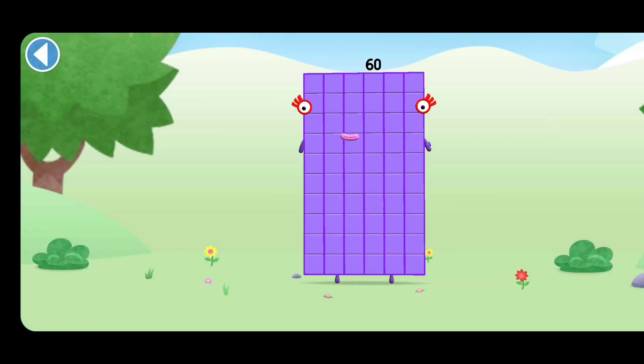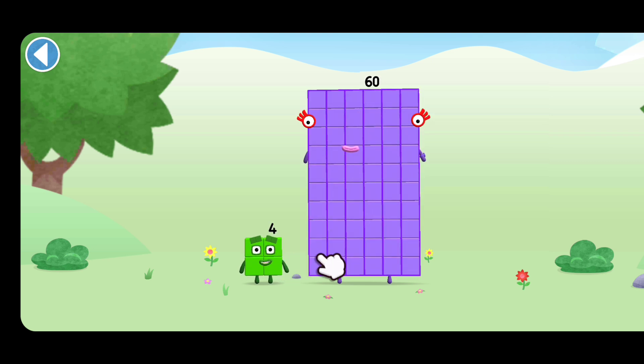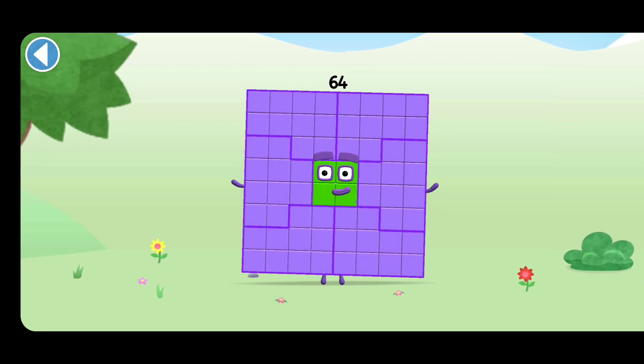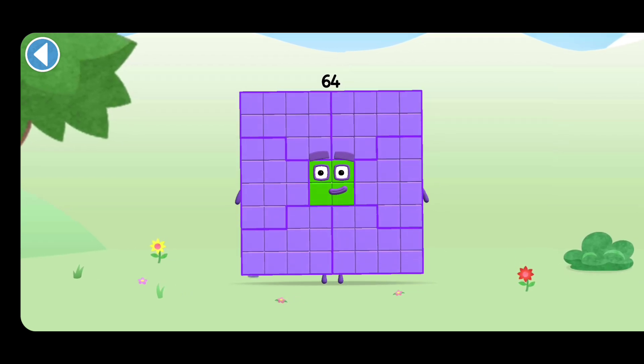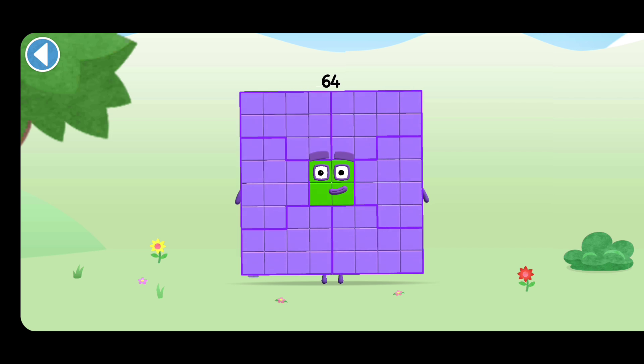You're about to meet Numberblock 64. Can you add 4 to 60 and make Numberblock 64? Drag Numberblock 4 onto Numberblock 60. This Numberblock is made up of 64 blocks.